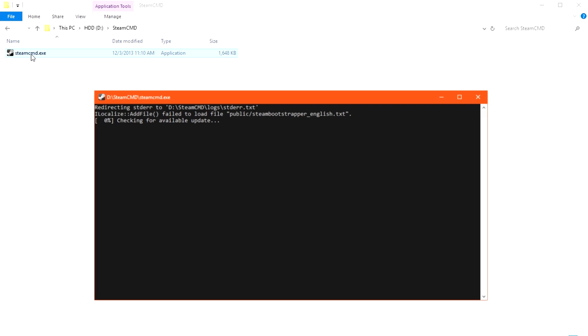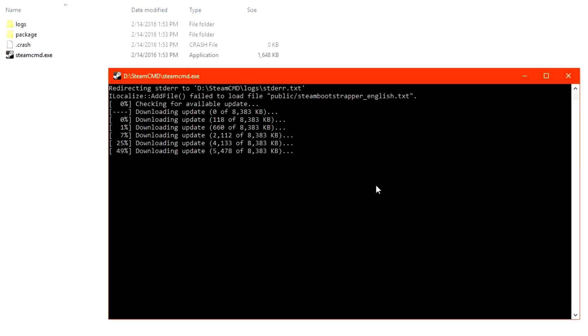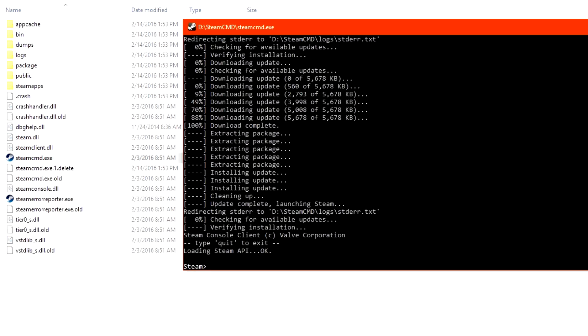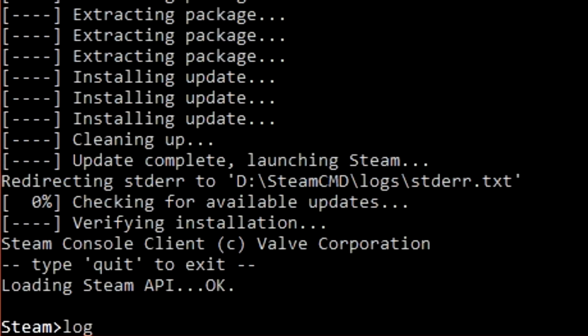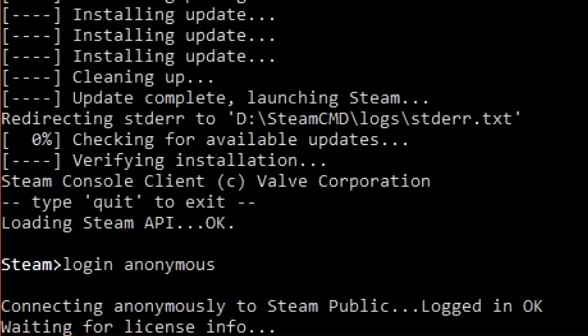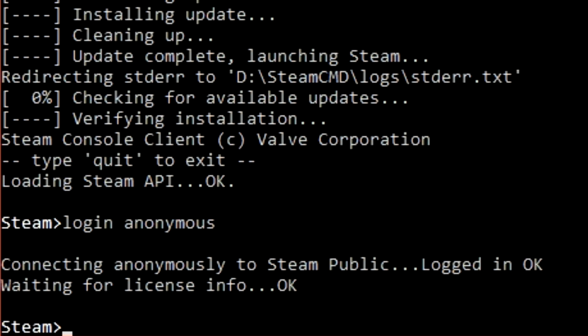Go ahead and run the client you just extracted and it will begin to automatically update itself. After it's finished, go to the input dialog at the bottom and type 'login anonymous'. To start downloading our server, type 'app_update 258550'.